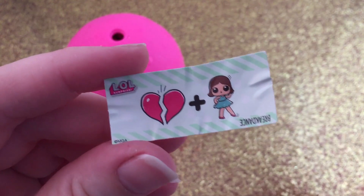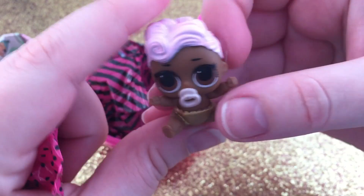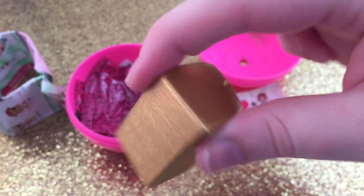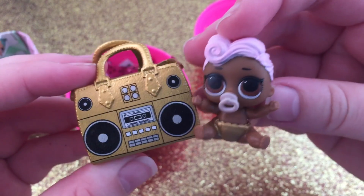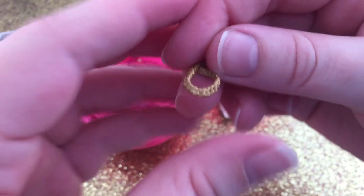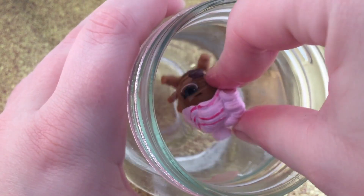The clue for this one is Breakdance. I think this is Little DJ. We got the gold boom box — I do have this one already, but I love the boom box. You also get a teeny tiny little gold necklace, and it looks like she gets some pink streaks in her hair.